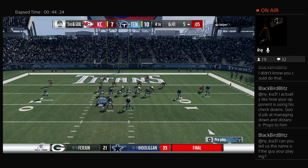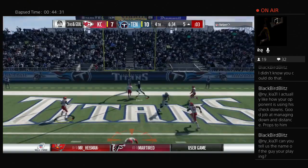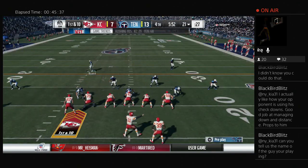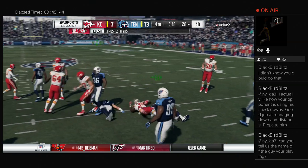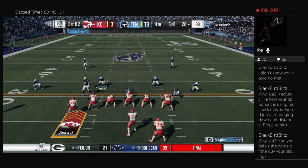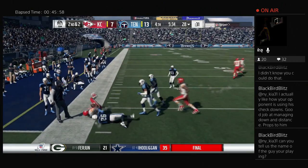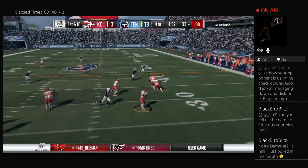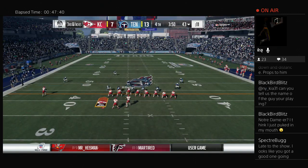Cover 3 match has been beefed up to not be blown apart versus trips, which is exactly what it was designed to do. Last year against trips it was pretty much a bloody mess. In a match look now, if this were a trips set I'd be forced to use a seam flat to cover the number two receiver vertically because he'd release inside every single time and be wide open. Versus compressed and bunch sets, it converts to something called Skate — the game calls it Mable. You get a defender cutting the flat, matching the seam inside, and your corner keeping deep third responsibility.